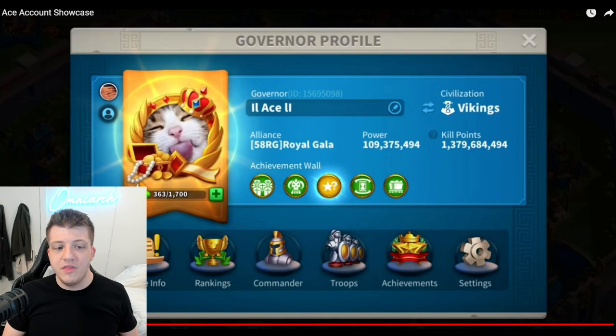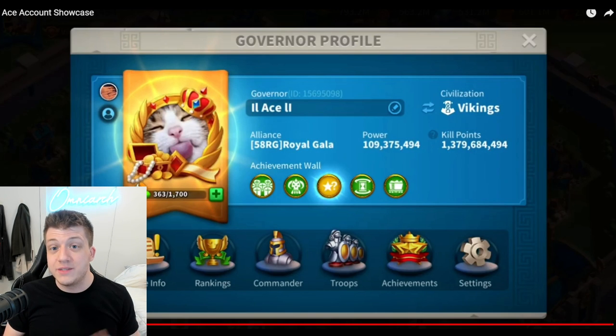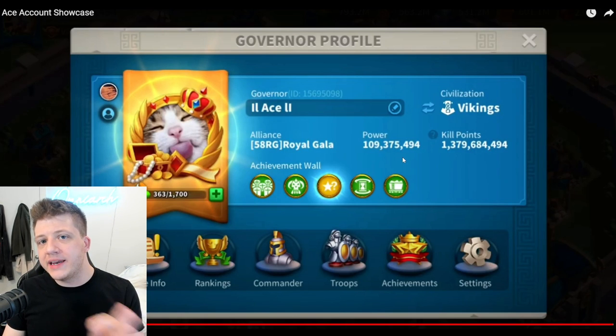If you're a brand new player, your account is not going to look like this in a year, even if you're very active. This is the result of three years of work. It's possible to have an insane account like this — you just have to play smart and it's going to take time. Now, before we get into investment order for legendaries, Ace points out that over 100 million power as a free-to-play player isn't necessarily optimal.